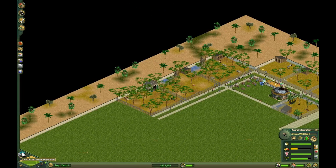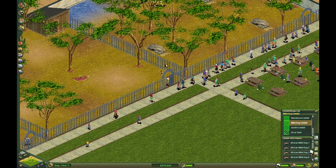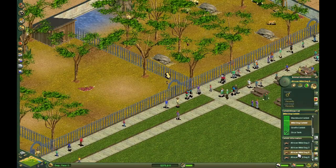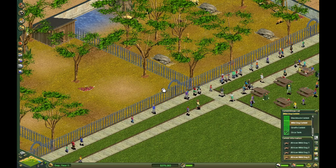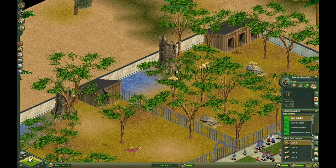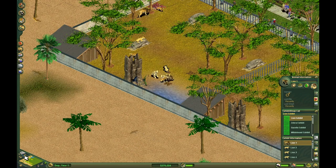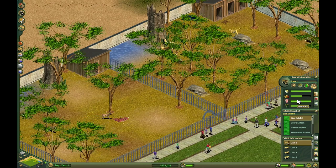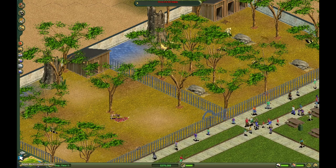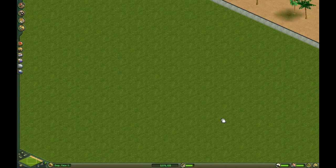Let's actually go to that. It's a male and a female — let's sell the animal. Oh, lion one is sick. Why? I think a zookeeper is helping it. Yeah, I think we're good. Orca two is not happy. I know, girl — I'm trying to fix that, please just give me some time. I'm gonna have to build a huge tank for these orcas.